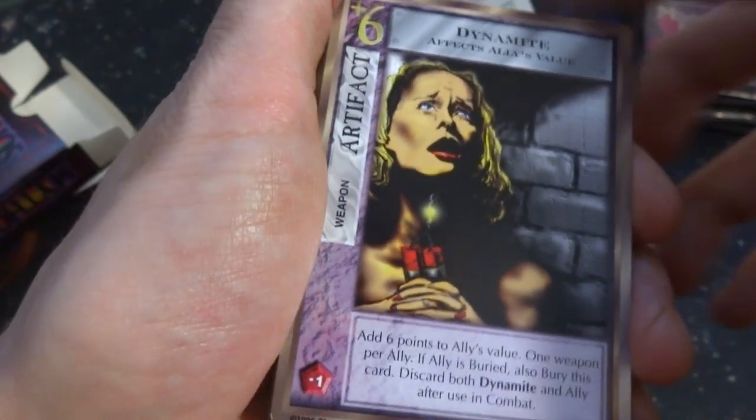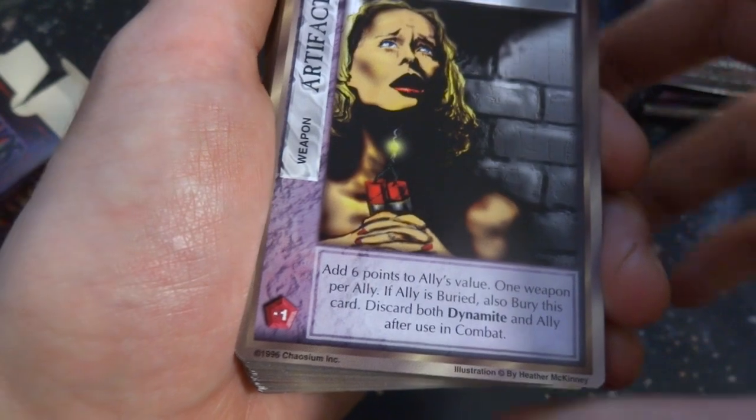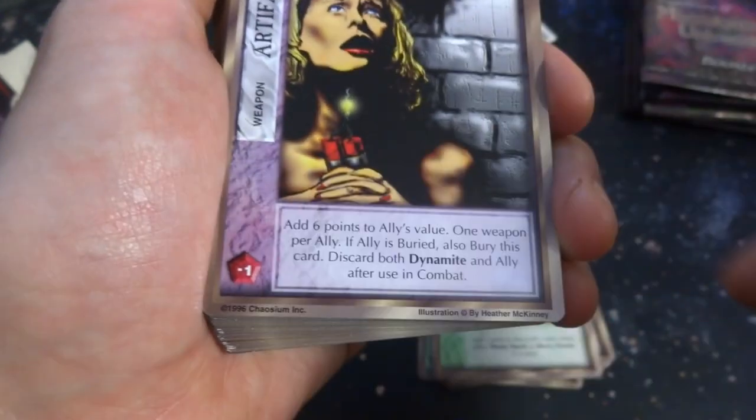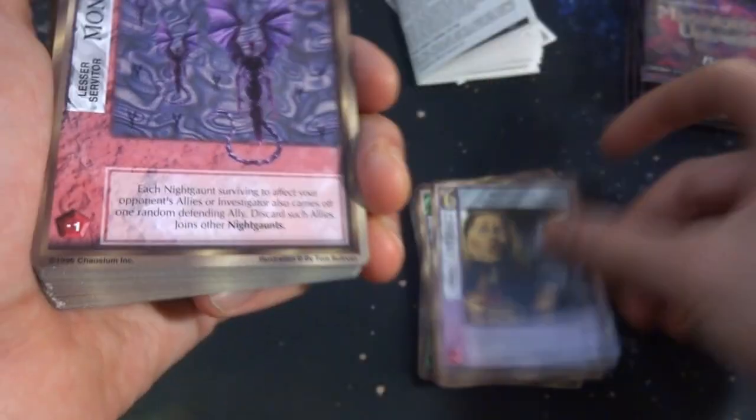Got Dynamite — she's standing there with dynamite. Does she think it's a candle? What the heck? Add six points to the ally's value, one weapon per ally. If an ally is buried, also bury this card. Discard both dynamite and ally — use after combat. Artifact weapon. Looks like she's literally thinking it's a candle. Not smart.